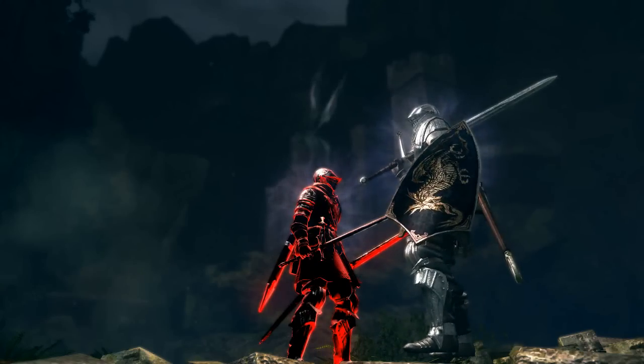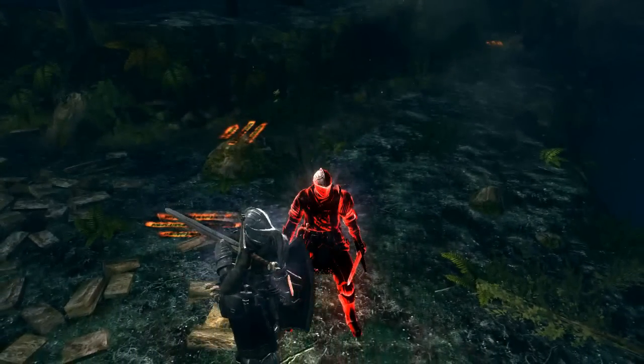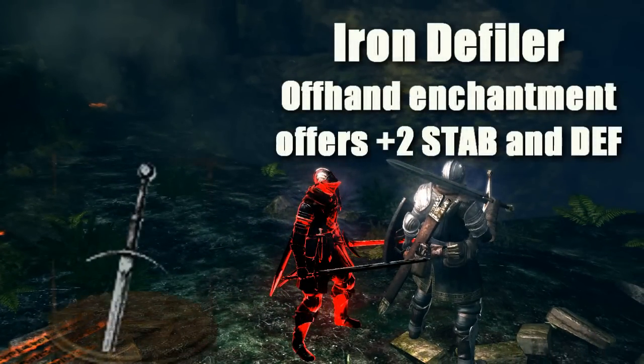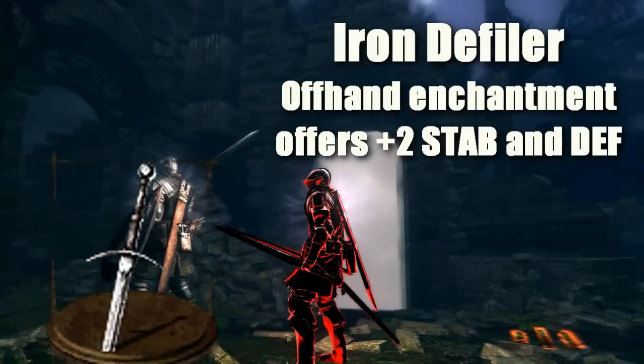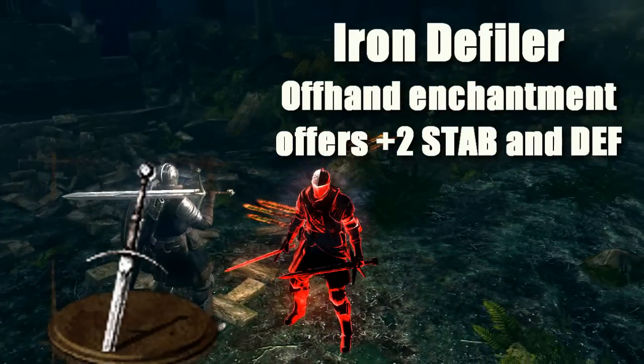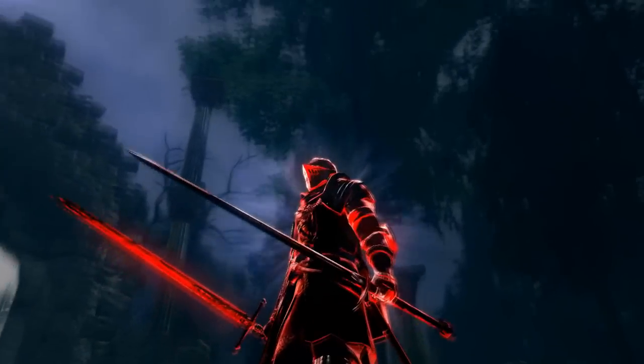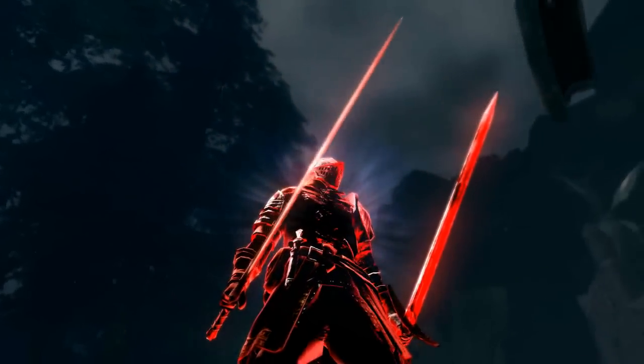He's got the Dark Silver Streaker, and I think this is the Iron Defiler in his left hand. It's Enchanted as well — it's got a plus two defense, which is really useful if you're dual wielding like that, because then you don't really need a shield.